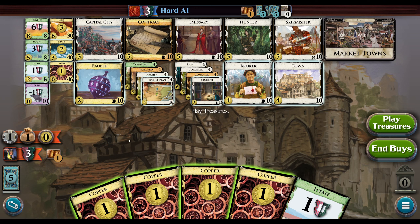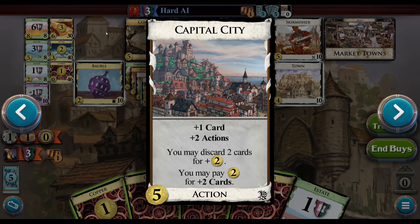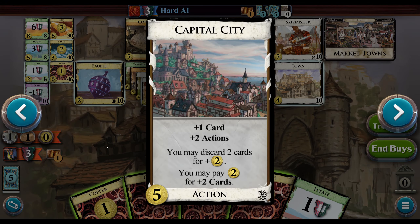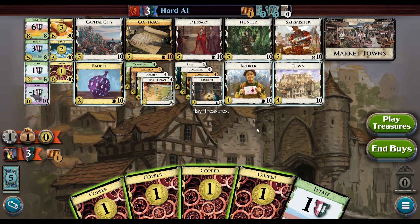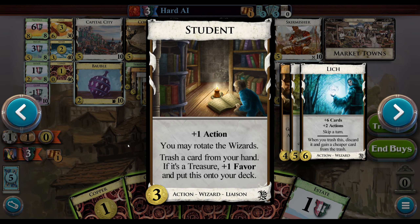Here we go — this is an all-allies board. We've got ourselves some stuff. Just to say it again, this is a board that pretty much has all the pieces you'd want for an engine: lots of draw, and even Capital City under some conditions — you have to pay for it — lots of plus action, lots of buy. You don't have to have lots of buy necessarily, but there's a buy, there's trashing, and there's attacks.